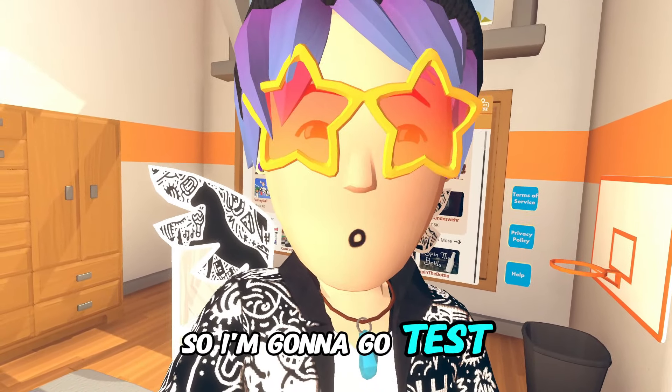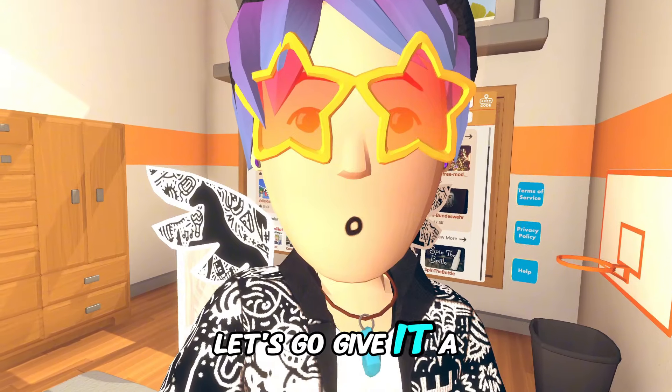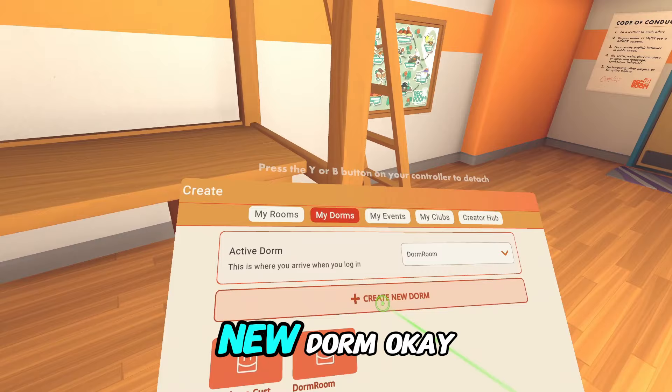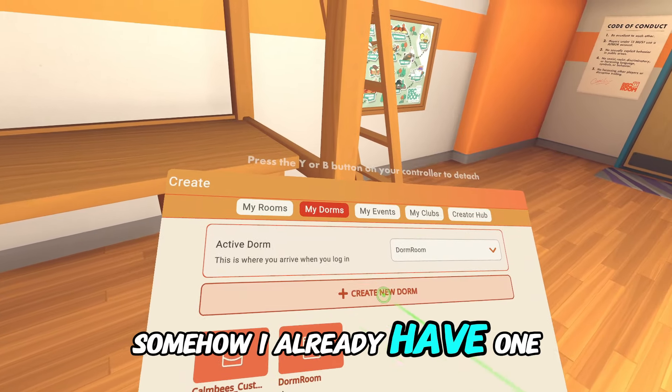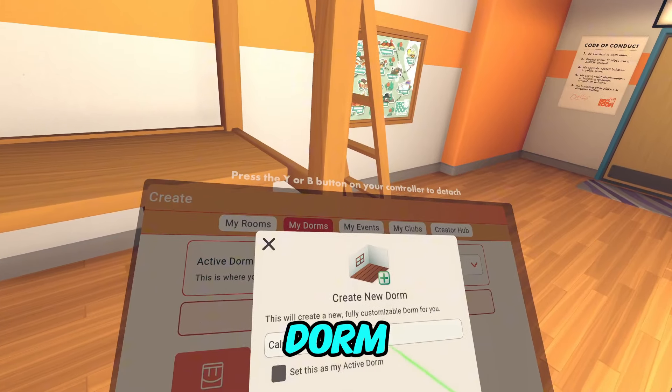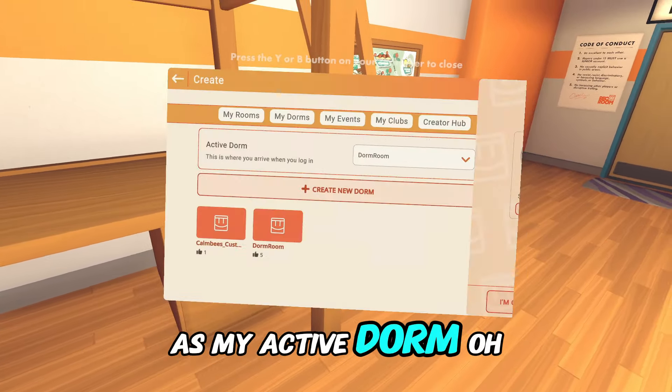So I'm gonna go test out the new custom dorms. Let's go give it a try. If I go to Create and go to create a new dorm... somehow I already have one, but I think that was when I was playing around with it. So we'll just create a new dorm. Alright, we're gonna set it as my active dorm.